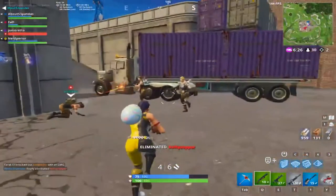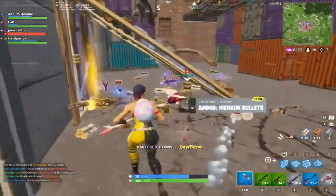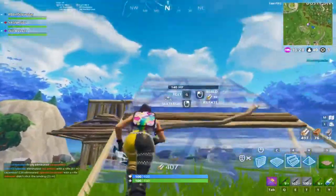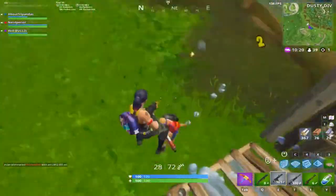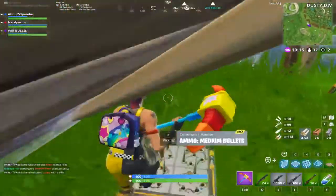That nerf happened at the same time the compact SMG came out, and you couldn't outbuild it when it first launched. So now, wood wall initial HP is increased from 80 to 90, stone wall initial HP from 80 to 100, and metal wall initial HP from 80 to 110. This is pretty good — it doesn't fully combat spamming, but I have a solution to that.